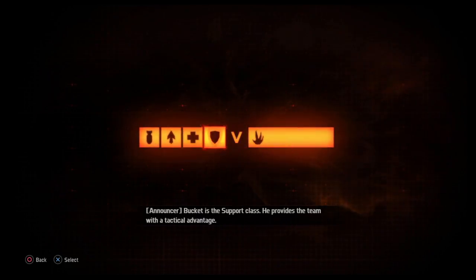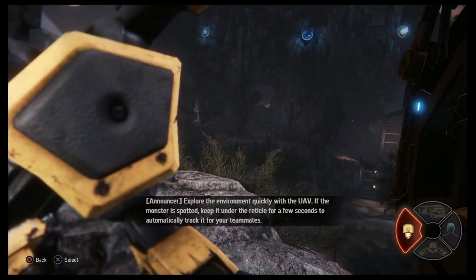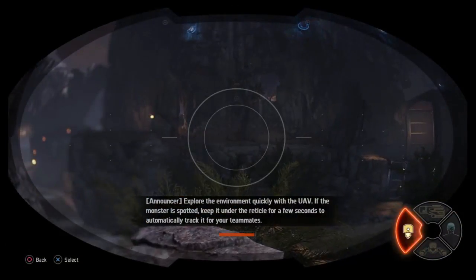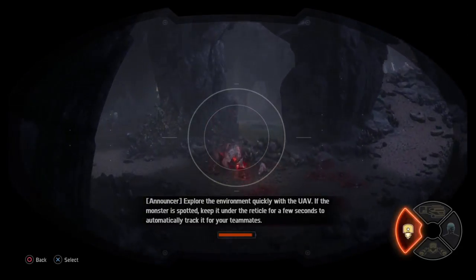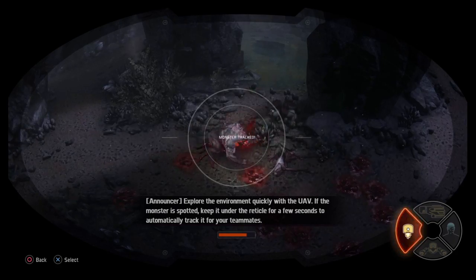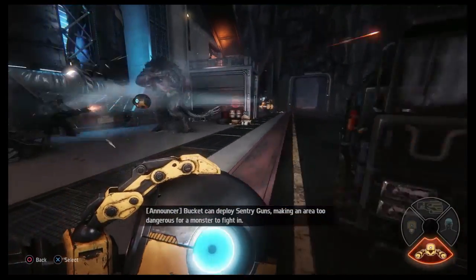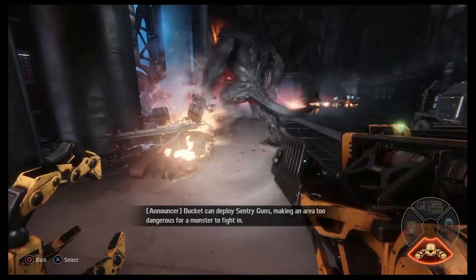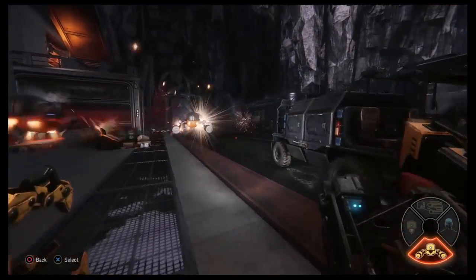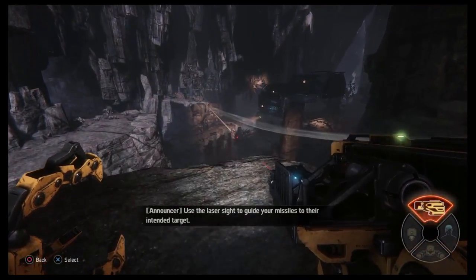Bucket is the support class. He provides the team with a tactical advantage. Explore the environment quickly with the UAV. If the monster is spotted, keep it under the reticle for a few seconds to automatically track it for your teammates. Bucket can deploy sentry guns, making an area too dangerous for the monster to fight him. Use the laser sight to guide your missiles to their intended target.